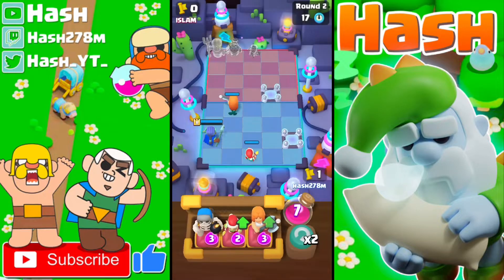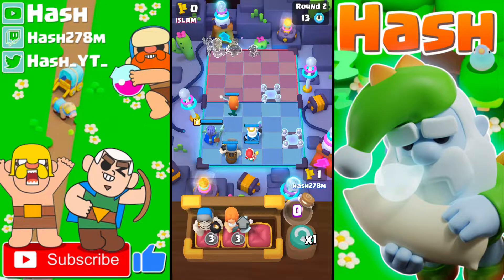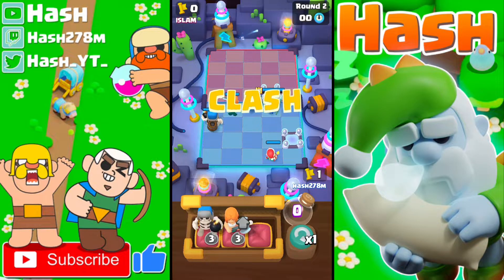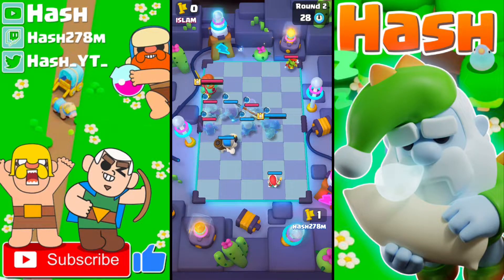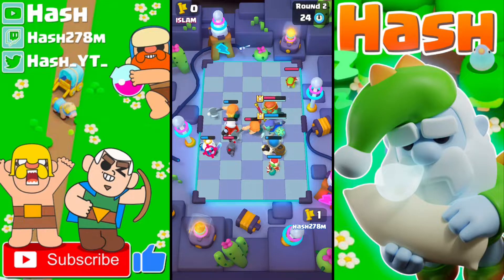In round number two I will put down the Giant Skeleton and reroll. I wanted the Royal Ghost, and it's clear he will put down the Spear Goblin in front of my Electro Tile, so I will move the Skeleton Army like this. The Spear Goblin in front of his Electro Tile, but he did not use his Electro Tile — that was a clever move by him.